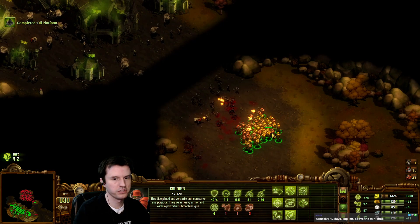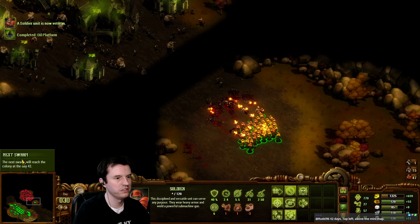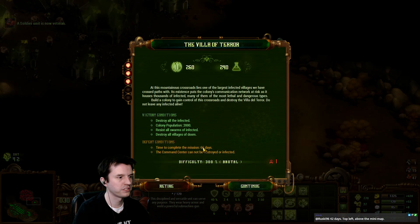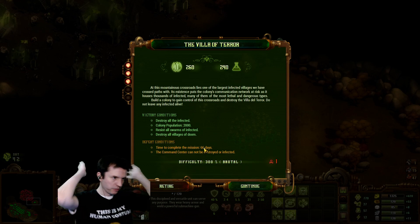What's the deadline? The skull with the day is the next swarm. Our deadline is we have 66 days to meet all objectives, which is 2,000 population and clear the map.